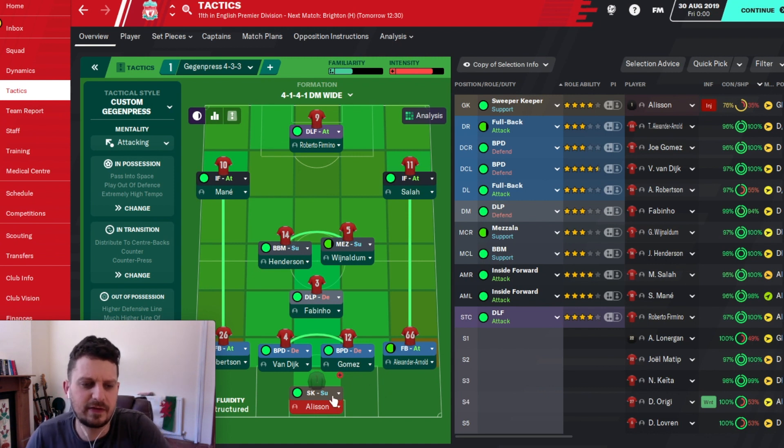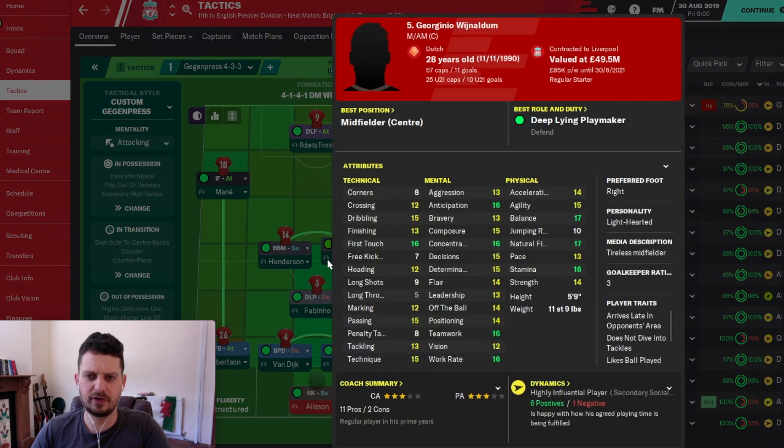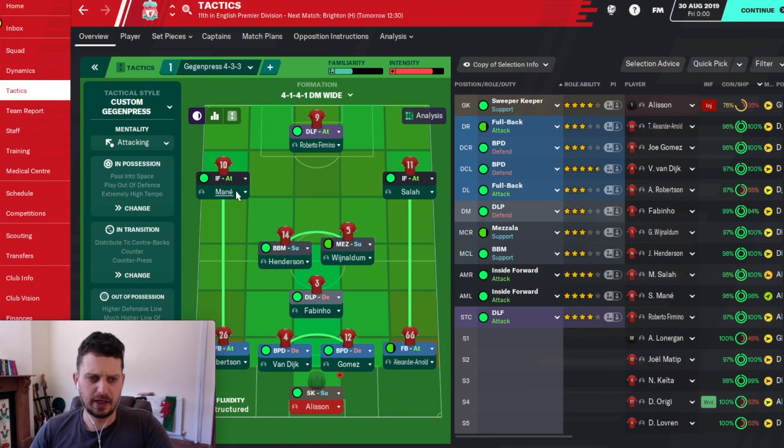Okay, so this is the team: Alisson, Robertson at left-back, Van Dijk and Gomez as centre-backs, Trent at right-back. Fabinho, Henderson and Wijnaldum in the middle. Salah is left-footed playing on the right, Mane is right-footed playing on the left — both inside forwards on attacking duty. And Firmino there as a deep-lying forward.